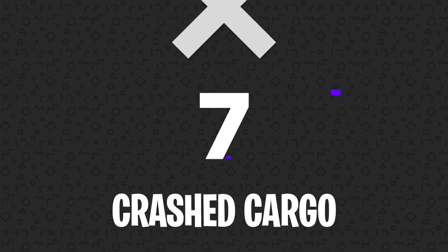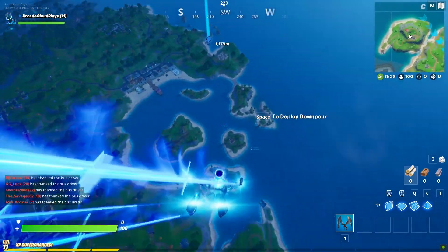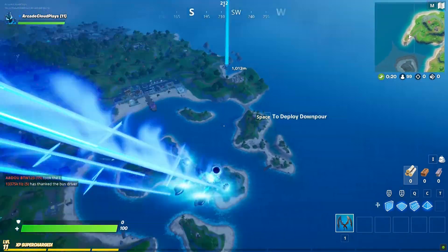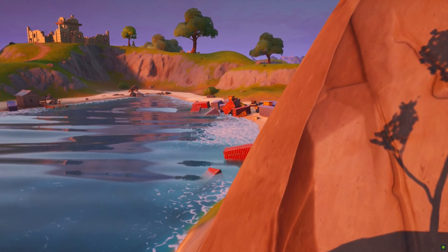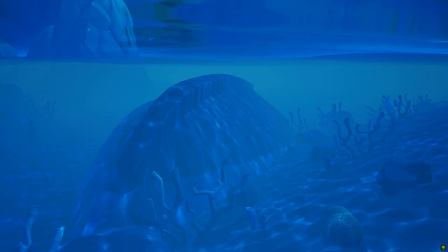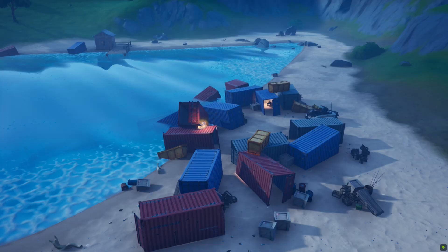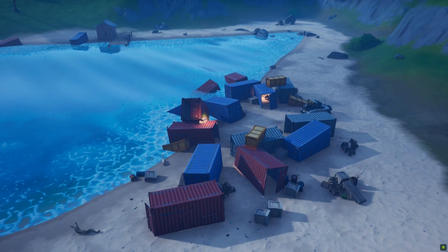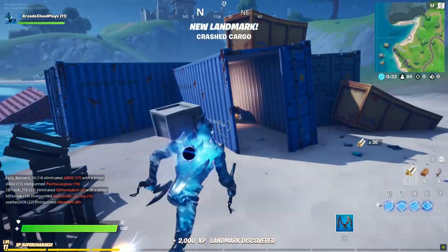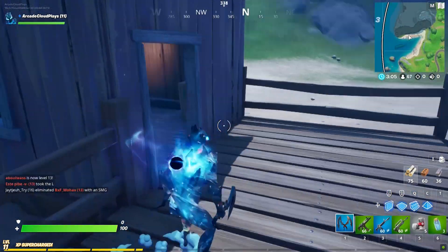Number 7: Crashed Cargo. If you're planning to drop into Sweaty Sands but you happen to see several other players that have the same idea, do yourself a favor and head west to the nearby beach. Here, you'll find that a giant cargo ship has crashed into the island, and you can even see the boat floating upside down right off the coast. On the beach itself, there's a ton of freight containers spread out all over the place, and many of those freight containers contain chests. Considering this location is so condensed, you can loot three chests in under a minute, giving you a great opportunity to gear up quickly.